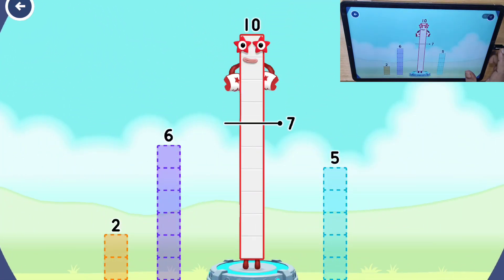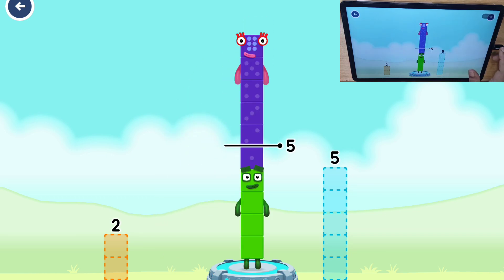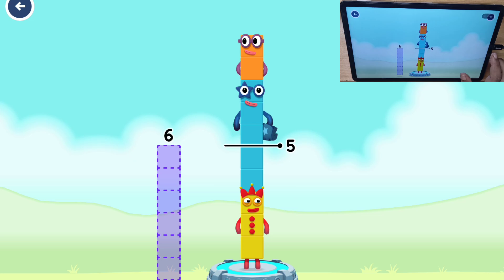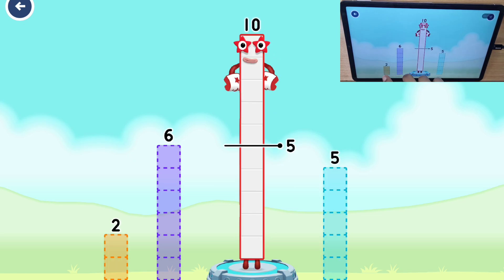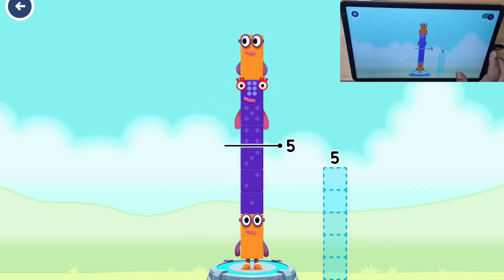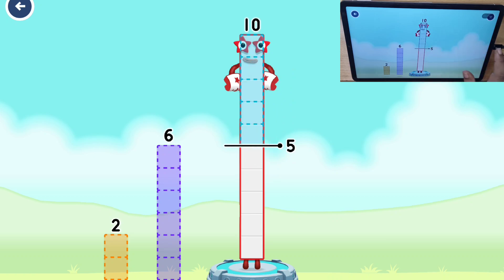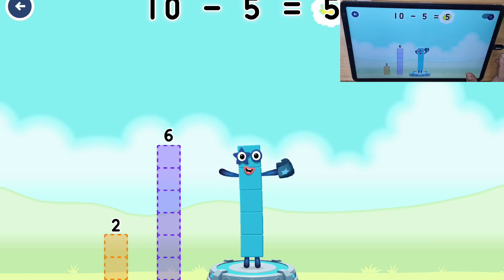Take number blocks away from ten to leave five. Have another go. Two — five. Have another go. Two — that's not quite right, try again. Five! Correct! Ten minus five equals five!